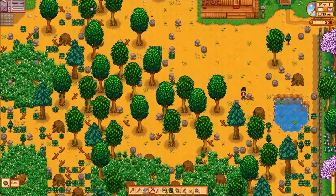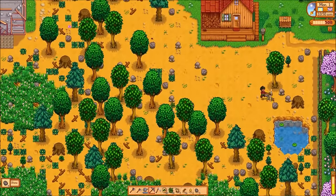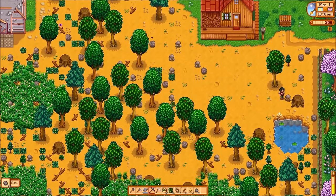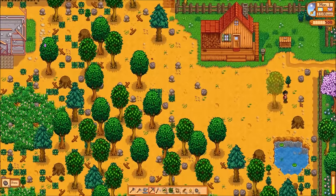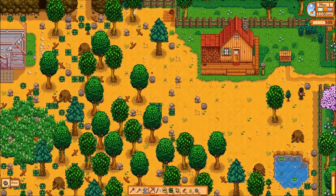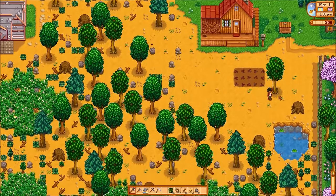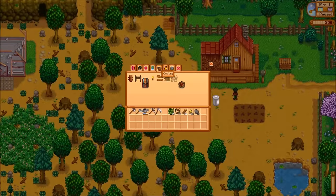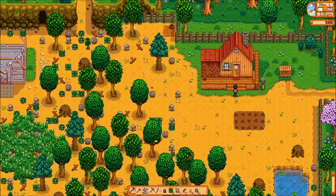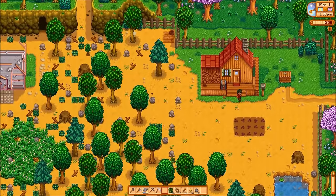My first order of business on my new strategy is to actually plant and grow something right away. As you may have guessed by the way I'm clearing my field, I'm clearing way too much space. But I'm going to need the extra space eventually, so I'm starting the land clearing earlier than last time. The game gives you 15 seeds to start with, and I'm going to water those until they're all grown up. And I'm going to make a chest right away — I've got the materials for that already.